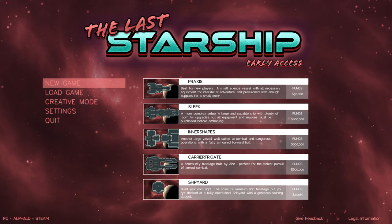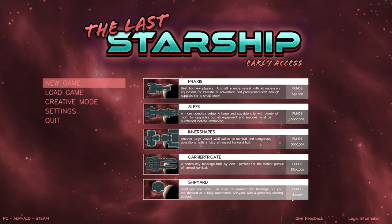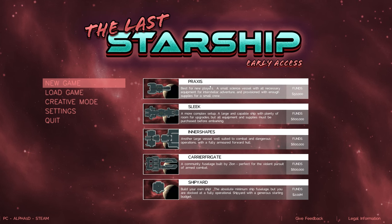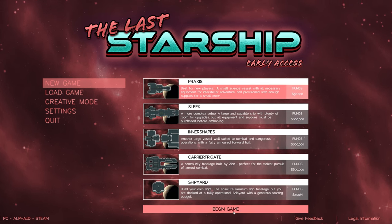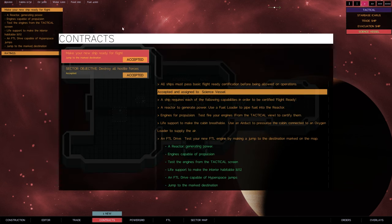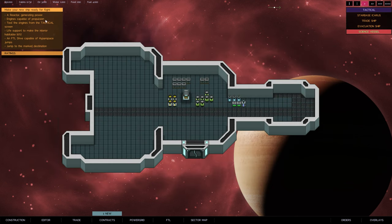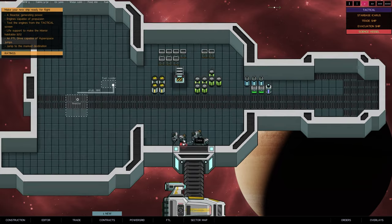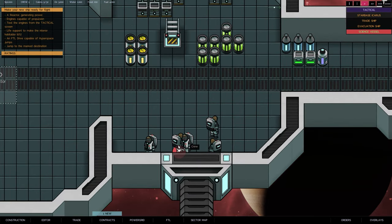Let's go to a new game. There are a bunch of different options - there's a shipyard to build your own ship with funding of 2 million. I do want to do the new player option, so let's start with the Praxis here. We have these contracts - for instance a reactor generating power - these are the things I need to make for my new ship.